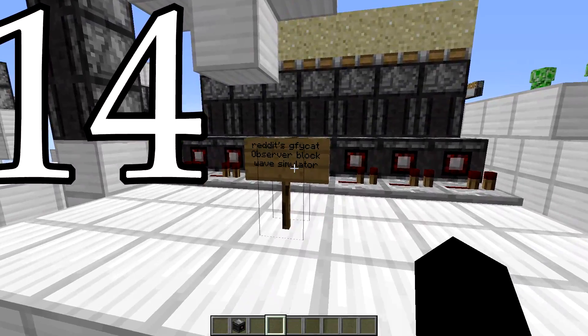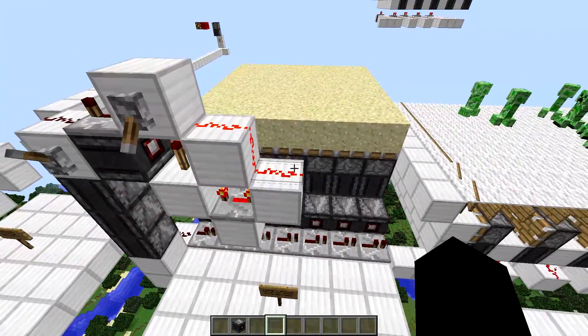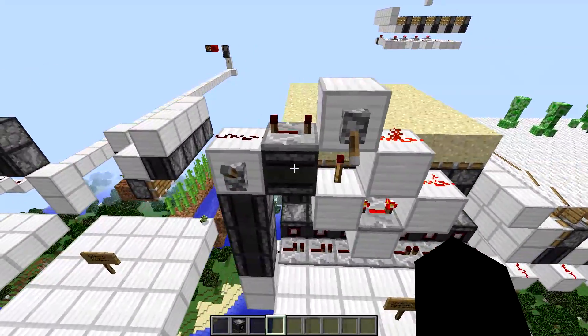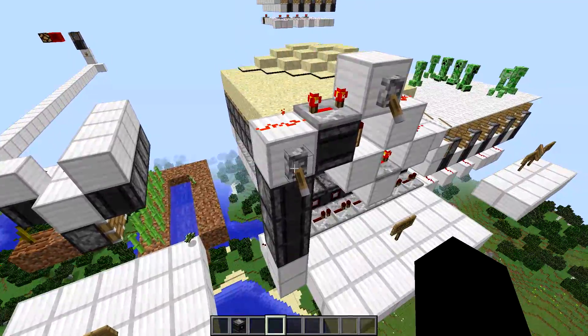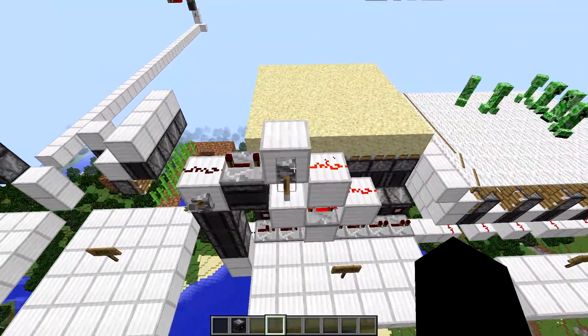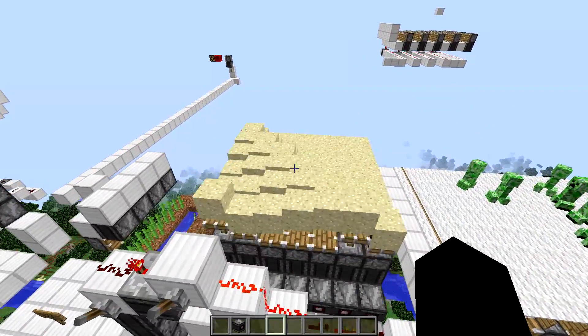There's a guy named Giphycat on Reddit who made this Observer Block wave simulator — it's amazing. He did it with lapis, but I think it looks cooler with sand. Just send it once and it makes a really cool wave. Or you could hook it up to a timer and have it go automatically.